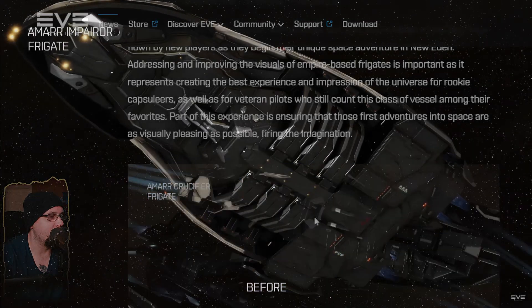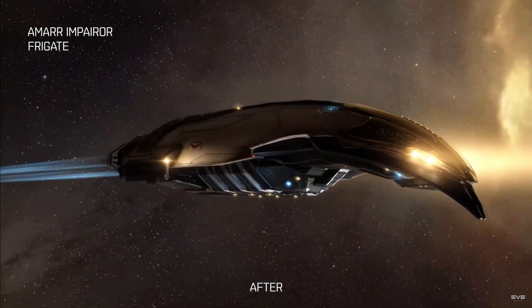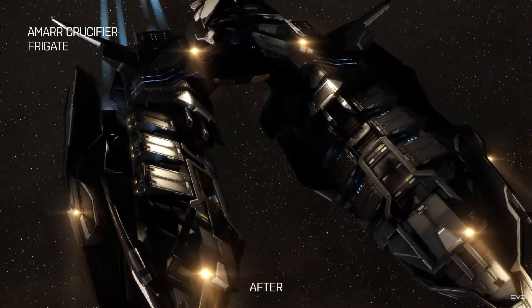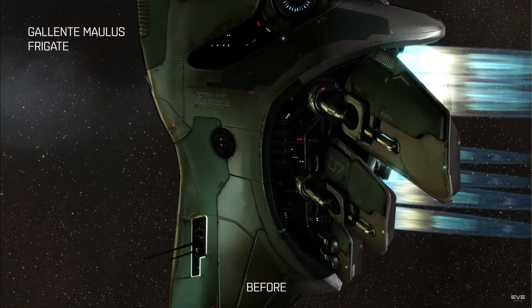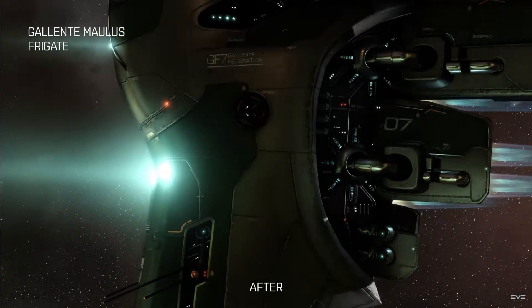The first update is frigate VFX. In total, they're going to be doing about 68 frigates as far as their visual effects, including additional lights and effects that change depending on the state of the ship. They aim to bring the ship more to life for Empire frigates in space, enhancing the experience while flying the smaller, more powerful ships.